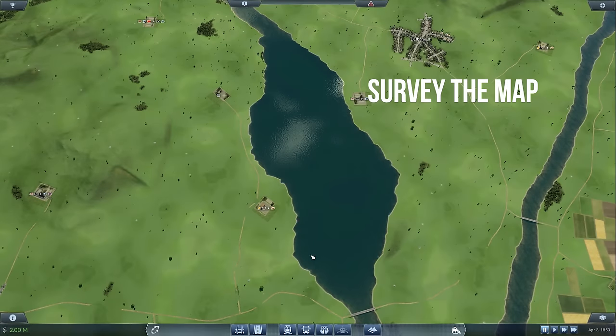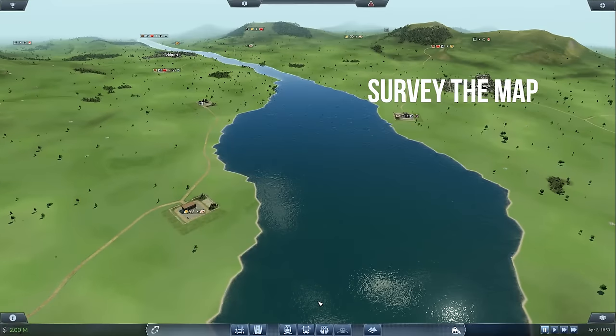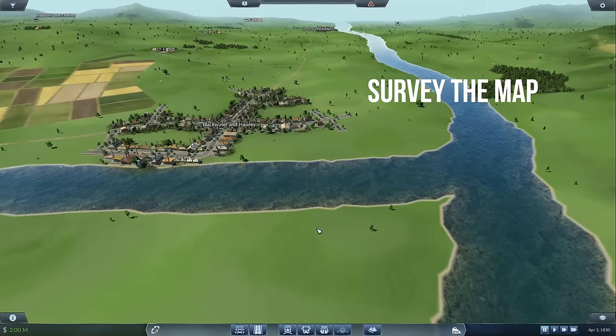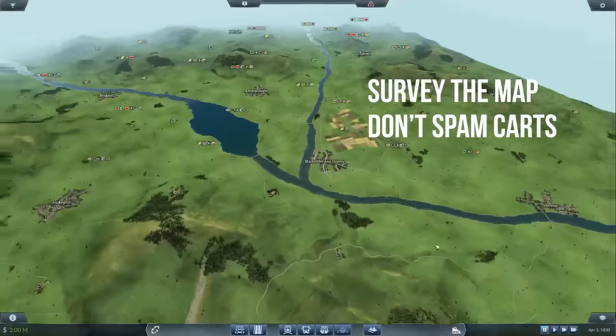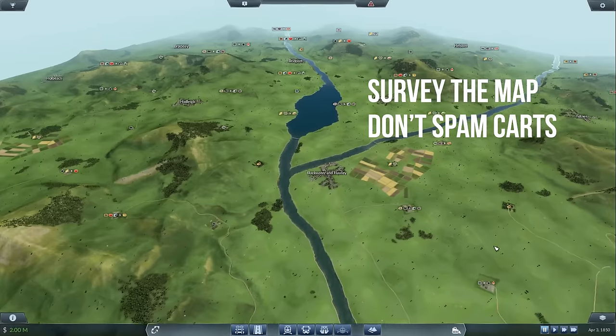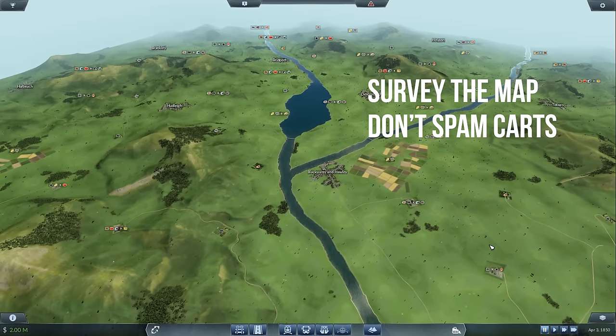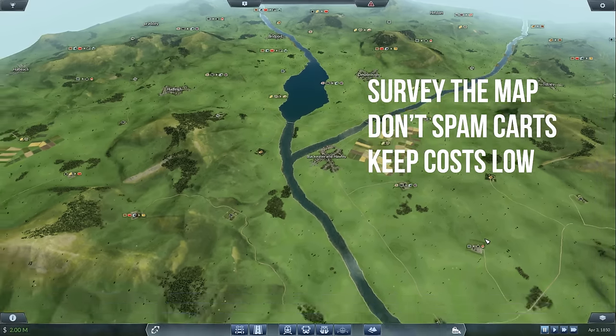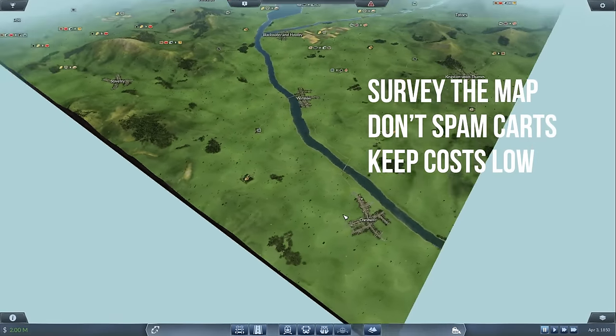Before you place anything at all, the first thing you're going to want to do is survey the map. Train Fever veterans might be tempted to set up a coach route in between each pair of towns, but it's not going to work. The key to the early stage of the game is keeping your running costs as low as possible while generating the highest possible income. You will build far less than you did in Train Fever, at a slower pace, but you will build networks that feel busier, make more profit, and generally help to grow the towns you're working in.